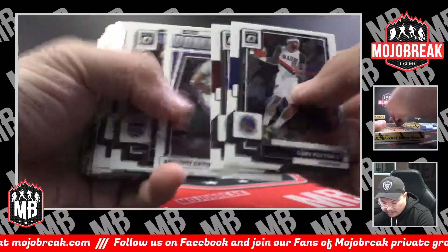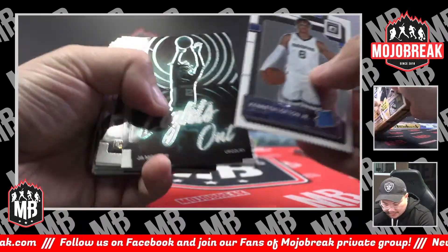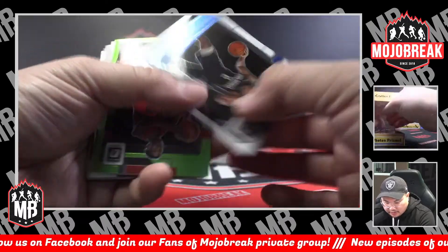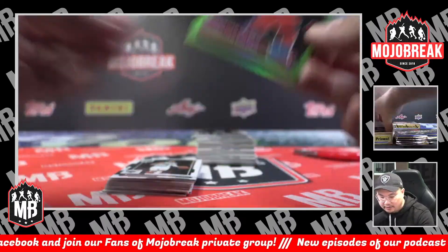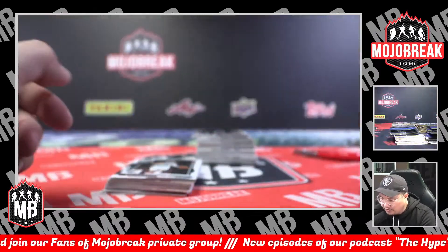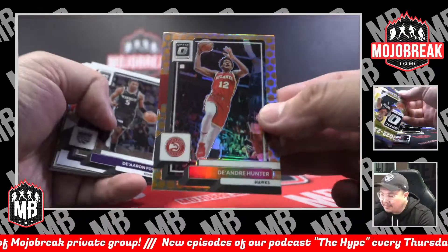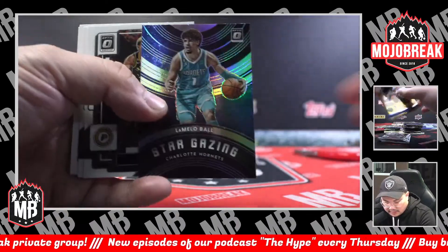Gary Payton. Rated rookie Kenny Lofton. Lights Out Ja Morant. Stargazing Ja. Rated rookie Caleb Houston. Christian Coloco — Neon Green Hollow, rated rookie for the Raptors. Christian Coloco, 115 of 149. LaMelo Ball. Nikola Jovic again, rated rookie. DeAndre Hunter, Basketball Hollow for the Hawks.